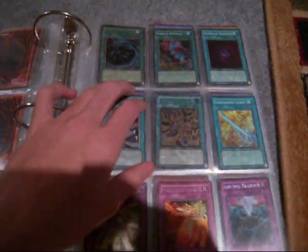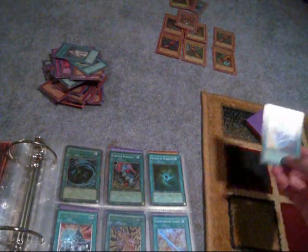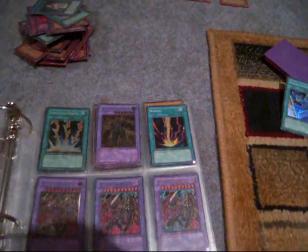Gate Guardian set. These two cards you probably don't care about — Earthbound Immortal. Future Visions, Mystical Space Typhoon, Phoenix Wing Wind Blast, Psychic Overload, Lightning Vortex.